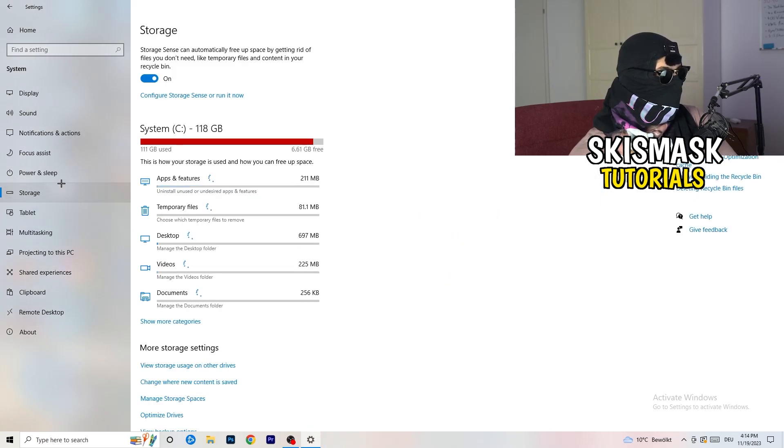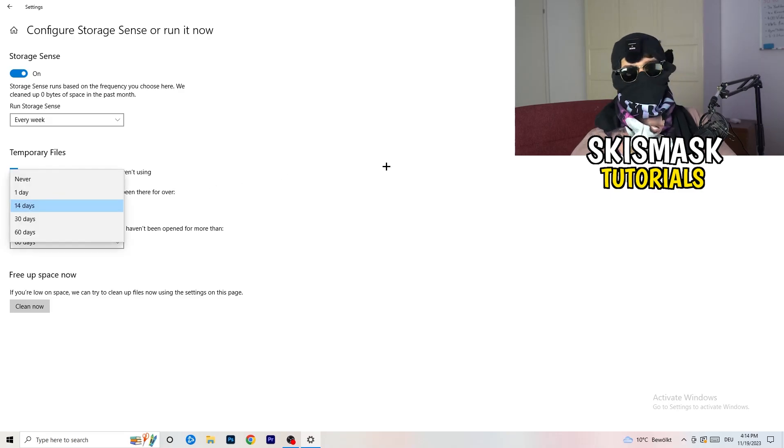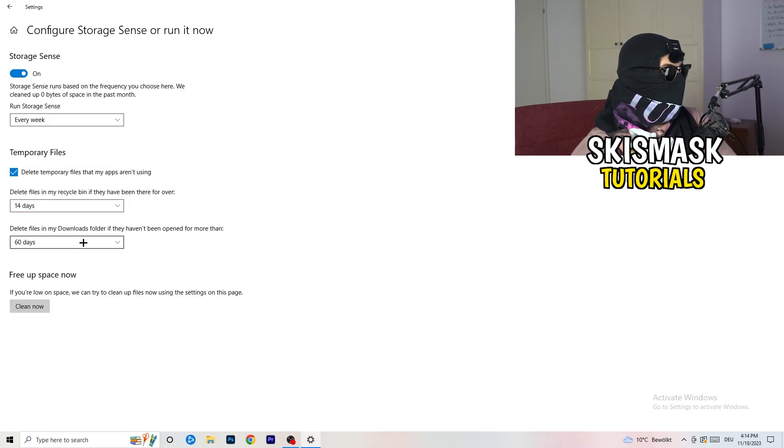Go to Storage and find the Configure Storage Sense option and run it now. Copy my settings: turn it on, run Storage Sense every week, check 'Delete temporary files that my apps aren't using,' delete files in the Recycle Bin if they haven't been there for over 14 days, and delete files in the Downloads folder if they haven't been opened for more than 60 days.